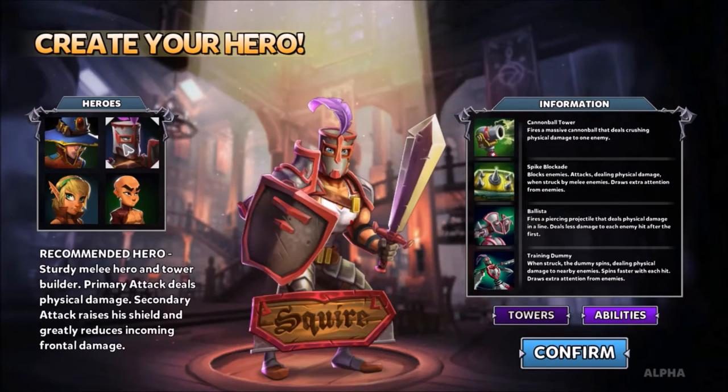The Squire is a builder hero. I would highly recommend starting with either this or the Apprentice. This one is a melee DPS class if you're playing him as DPS. If you play him as a builder, he has physical towers — a little bit higher stat-wise, but again a little bit less utility than the Apprentice.